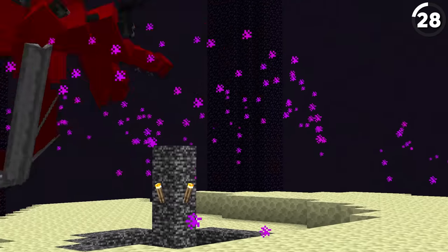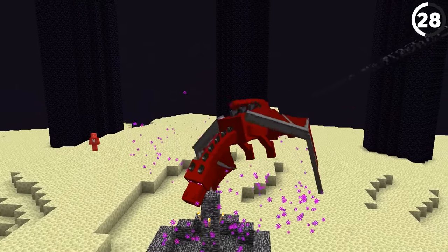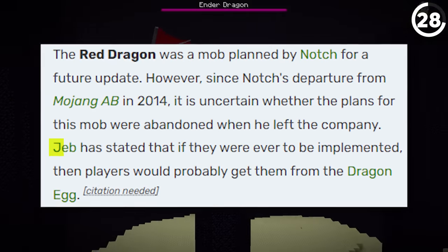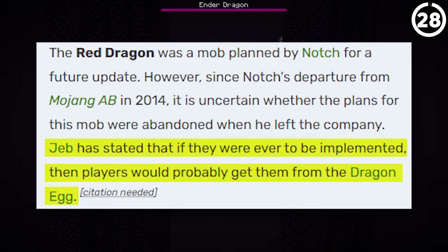This mob still isn't in Minecraft. But back when the creator was developing the game, he talked about adding in a special red dragon that could exist outside of the end. And while it's unclear if this mob will be added in since the creator's departure in 2014, Jeb has mentioned that if it were to be added, it would be tied to the dragon egg you get from the current dragon fight.